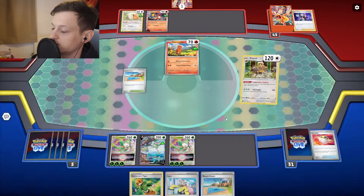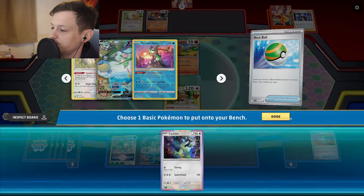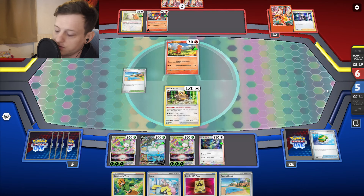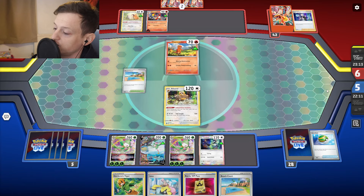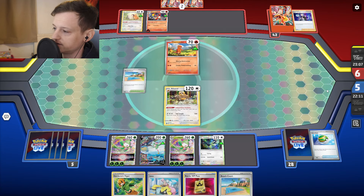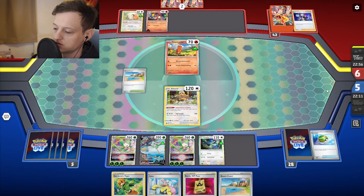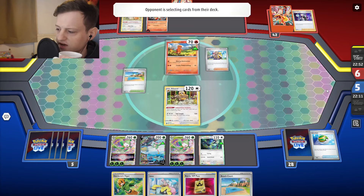We'll Industrious Incisors for two. I'll put Beach Court down and pass. Maybe I need to put some more Switch cards in the deck. Getting the Barrel trapped is very annoying but it's fine — we're in a good position because they can't KO our V-Stars. They can KO our Lilligant V if they find a Choice Belt, but they've got two cards in hand so I think we're fine. They can't even Ultra Ball for the Barrel because they don't have enough cards. I have Iono in hand but I really don't want to give them six cards, so I'll just leave it.